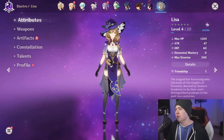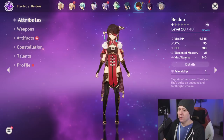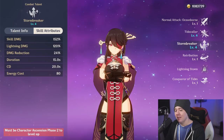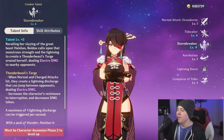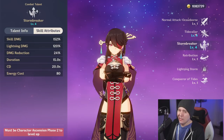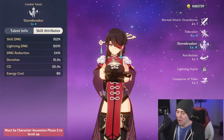Beidou is another electro character worth running. Build her with high energy recharge — you want her burst active consistently. Her burst, Thunderbeast's Targe, is great for proccing Superconduct repeatedly, almost like multiple Ozs shooting lightning everywhere. On top of that it provides damage reduction, which helps preserve your shield if you're running a shielder. Her burst also has a 20-second cooldown and costs 80 energy, so prioritize energy recharge in her build.